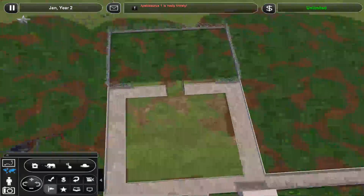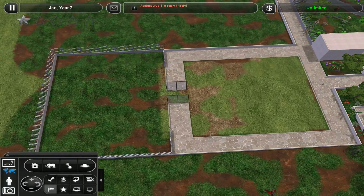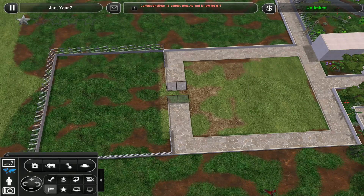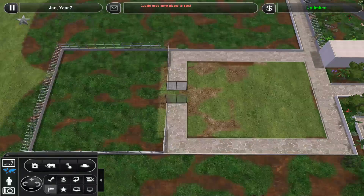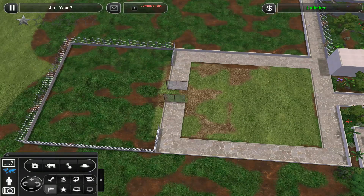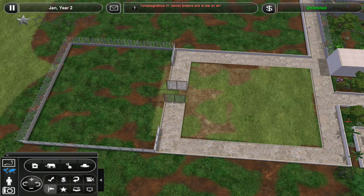What I really wanted to do originally - I actually did an entire video on this earlier today - was build the Jurassic World Fallen Kingdom tunnel system with the lava and stuff, but I couldn't find the mods to make it work. So I basically Googled unique Zoo Tycoon 2 exhibits and I'm going to approximately steal someone else's idea, but I've put my own little twist on it.